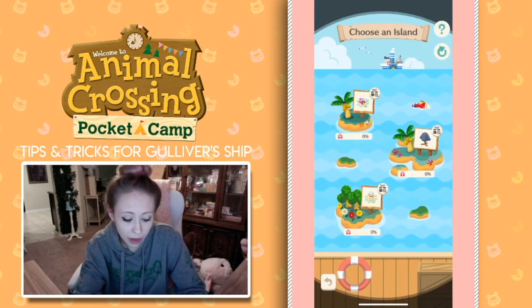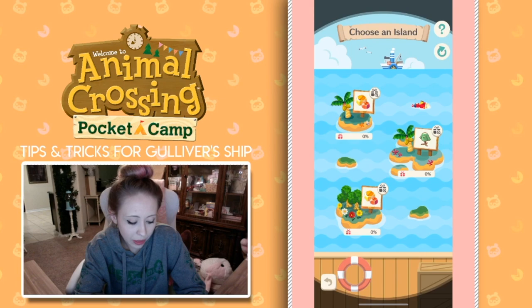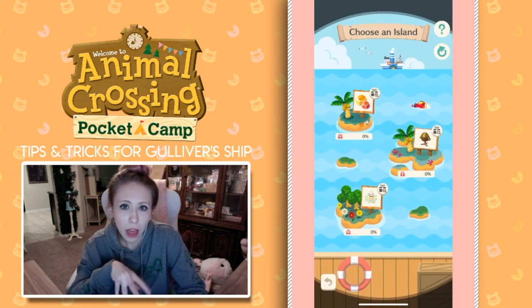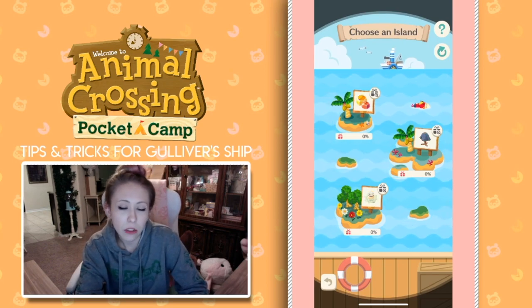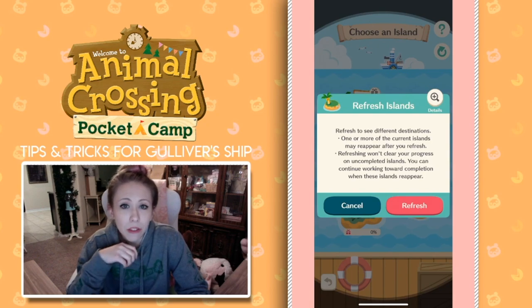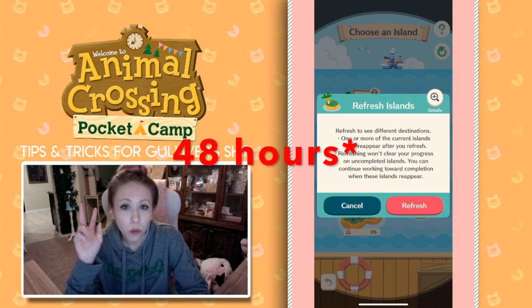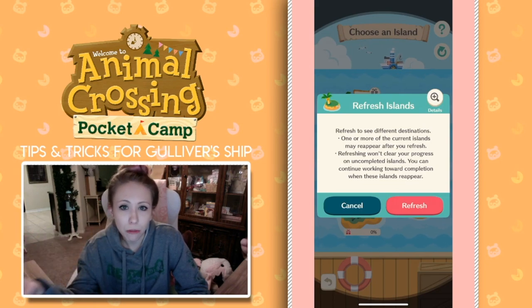Looking at the second island on our list, these are the prizes you get for completing this island. And then this island at the bottom is kind of like the first one — you also get rewarded sparkle stones or custard. So if you are not satisfied with the islands you have in the first round, you can click on this refresh button in the top right corner. The message is basically saying that once you refresh the islands, you have to wait 24 hours until you can refresh again for free. But you can refresh multiple times in one day, but it costs you 10,000 bells each time.